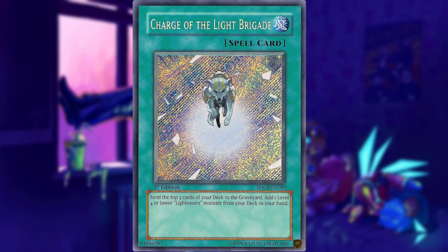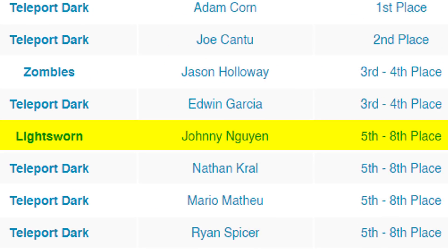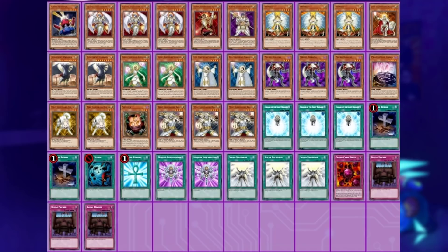Believe it or not, Charge of the Light Brigade actually didn't end up winning events until much later after its release. The problem is that the Duelist Genesis came out during prime Teledad format, so unfortunately it didn't have that much time to shine. However, it did top the SJC it was first legal for in the hands of fellow YugiTuber Asian Persuasion 2008, who came top 8 with his Lightsworn deck.